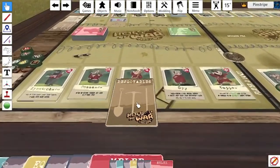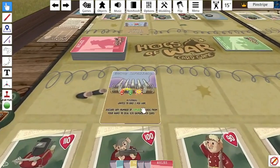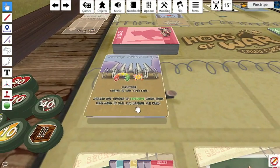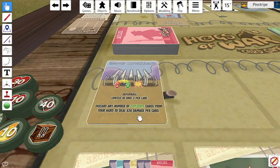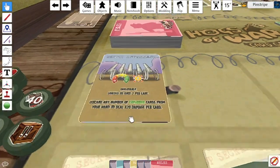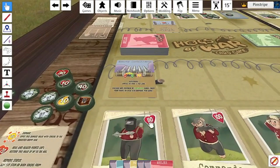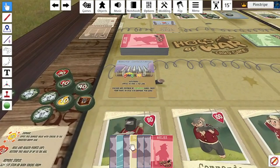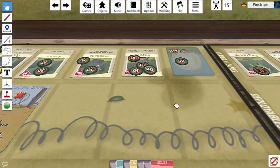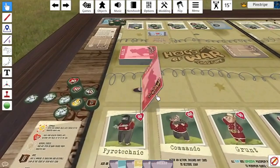Then we have the last new deployable: the Heavy Artillery. It has a range of three or four, so if I use it on my Pyrotechnic I can hold it there. It works similarly to the Pillbox but with a much larger range — you can discard any number of explosive cards to deal extra damage to anyone within range of the Heavy Artillery.